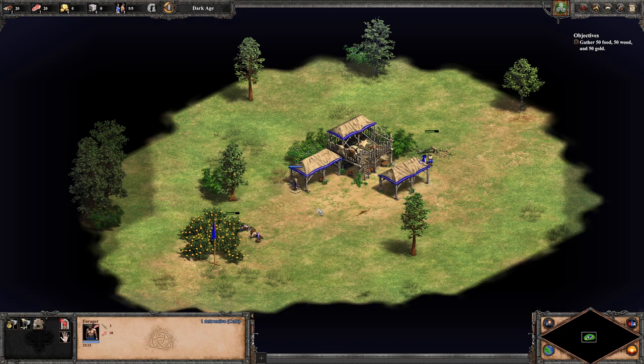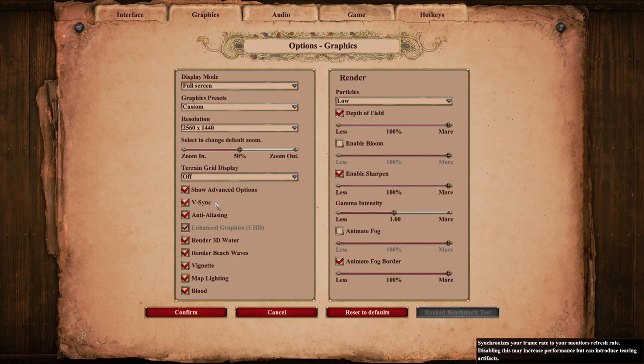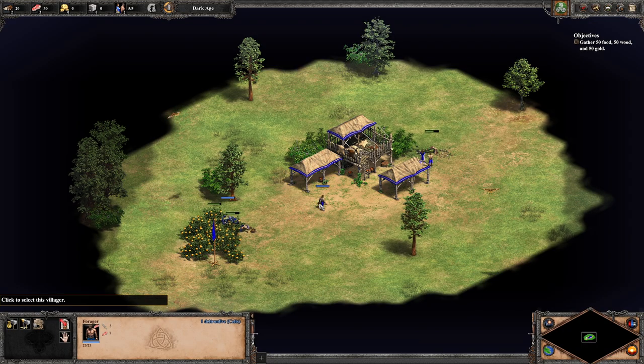I'm guessing the hotkeys use Q. F9 is the menu. Not a whole lot of other changes — I turned V-sync on. There's a free DLC you can download for enhanced graphics from the Steam Workshop. I turned the volume down to 65. There are also new options: easy drag military — so if you drag-select, it only selects military units and not villagers. And right-click garrison, so you can right-click instead of hitting alt to enter garrisons, town centers, or castles. I turned that on.